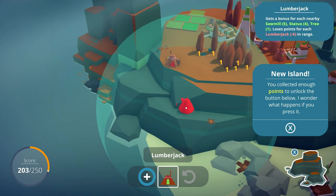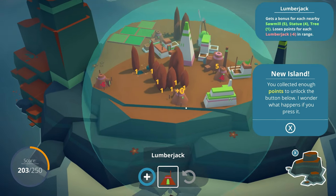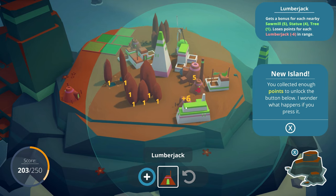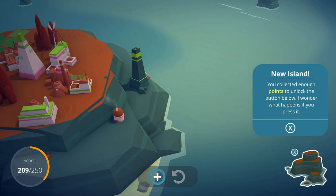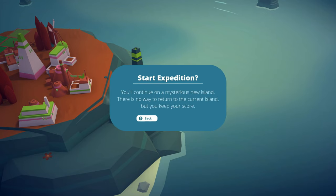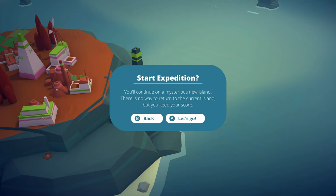Right there! He's next to the mansion - lumberjack's mansion. It's still six points. You collect enough points to unlock the button below. I wonder what happens if you press it. You'll continue on a mysterious island - there's no way to return to the current island, but you keep your score.